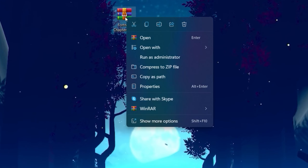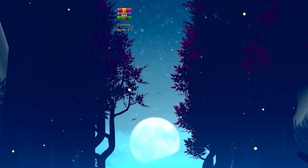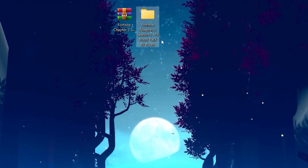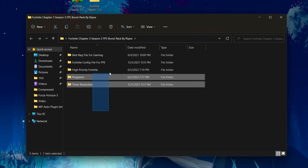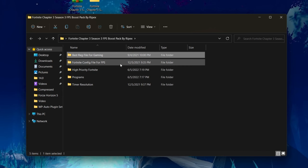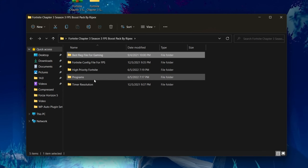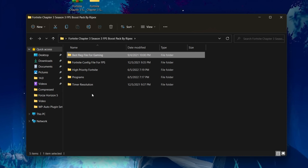Once downloaded, you'll get a zip file. Right-click it, choose the Windows extract option, and extract here. You'll get a folder named 'Fortnite Chapter 3 Season 3 FPS Boost Pack by Ripex'. Open it and you'll find several folders: the best reg file for gaming, the Fortnite config file for boosting FPS, high priority for Fortnite, programs for increasing PC performance, and a timer resolution variant for reducing input delay.